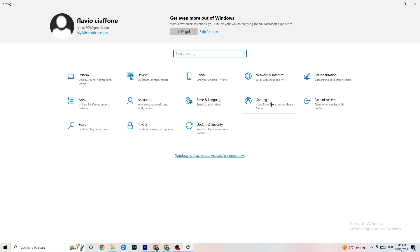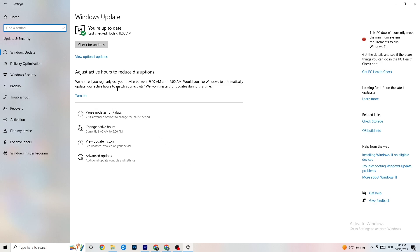Go back to your main Settings and click 'Update and Security'. Go to Windows Update — I want you to check for updates and make sure you're on the latest version of Windows. Updating your system will increase your system's power and help with every issue you're currently having.